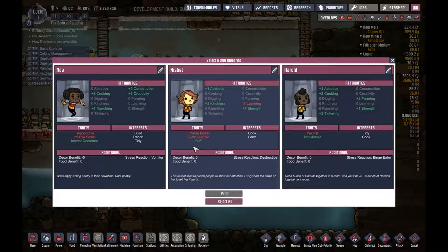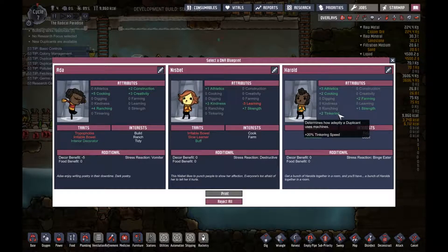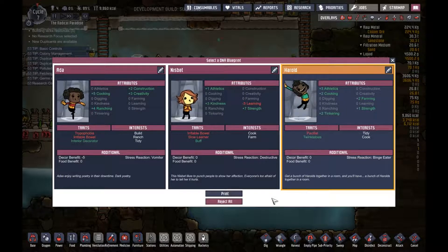A vomiter, destructive, and a binge eater. A vomiter — that's bad for the water because a little bit of vomit in water will just pollute all the water. And destructive — no, she's gonna destroy everything and stress everyone. And a binge eater — we could, but a pacifist: this duplicant abhors violence and cannot perform errand combat. He can't fight but he's a good farmer, and good with machines too. Minus five — okay, let's print you.